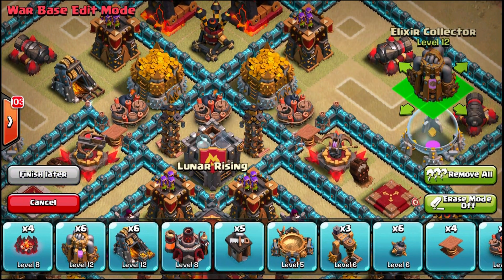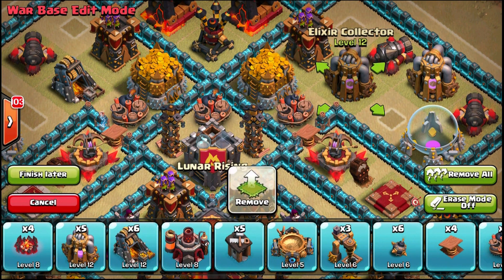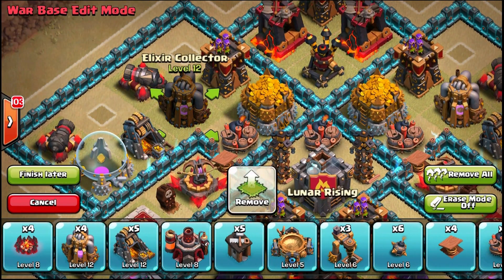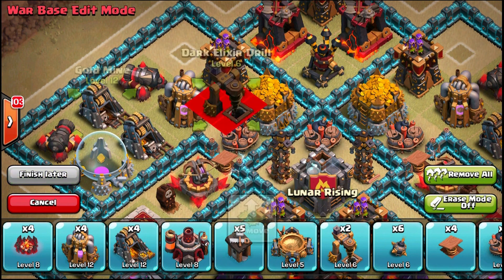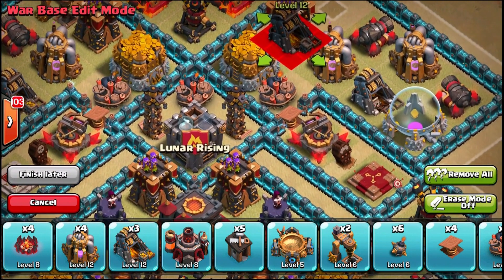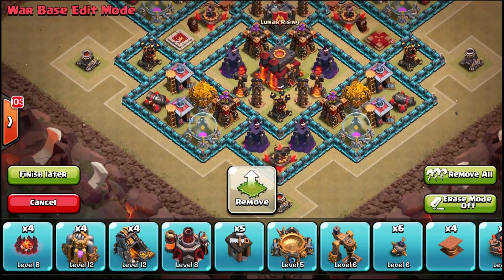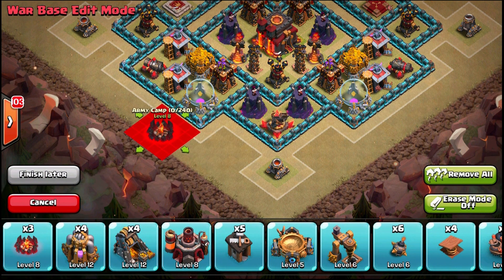If they want to deploy a couple of troops to take out the mortar, it's not really going to work — they'll have to destroy something with several thousand health before they can even reach the mortar. I'm filling in this area with collectors. Collectors recently got a health boost — I don't remember exactly how much, but it's enough to make a difference. They're not as strong as storages but strong enough. I'm now out of walls.